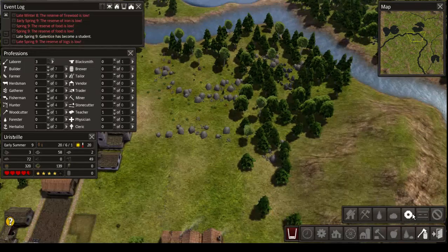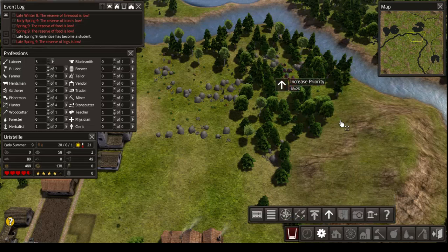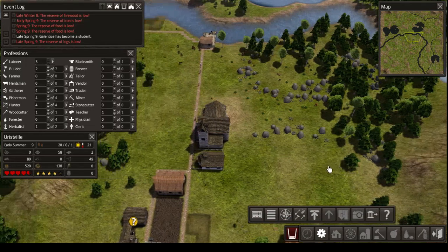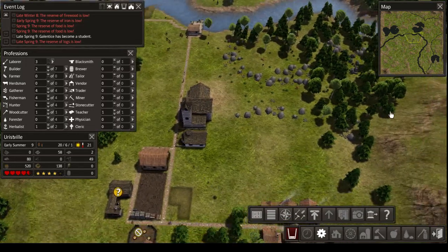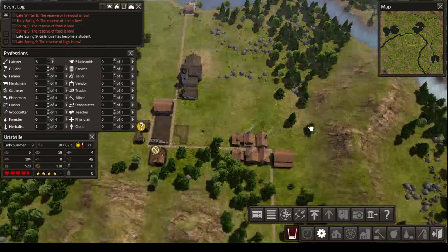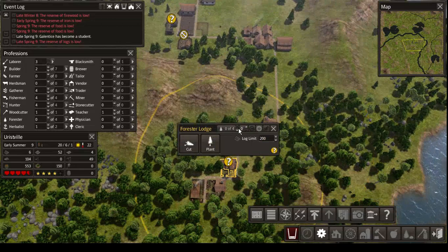Let's actually go for this iron here first, simply because it's the closest. So if you could pick that up, I'd be more than happy. I'll probably clean this entire area then, because we also need stones and we badly need logs. I'm going to make one of those guys a forester.